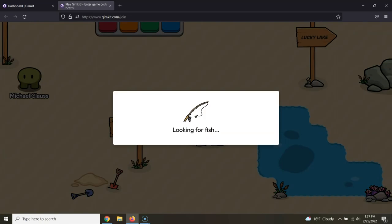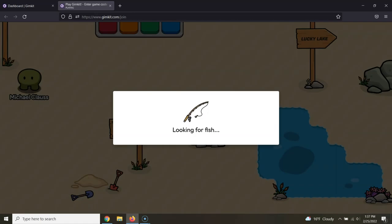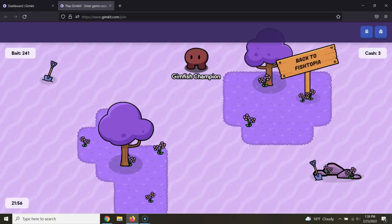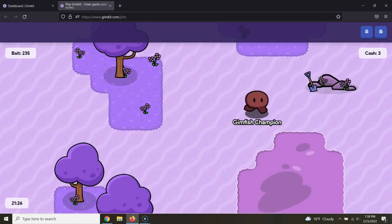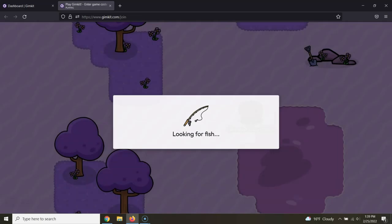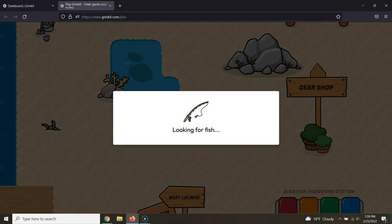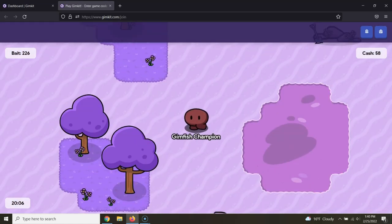After you're done answering your questions, go fish. As soon as you can, get to Purple Pond. And you want to upgrade your gear as soon as possible too.